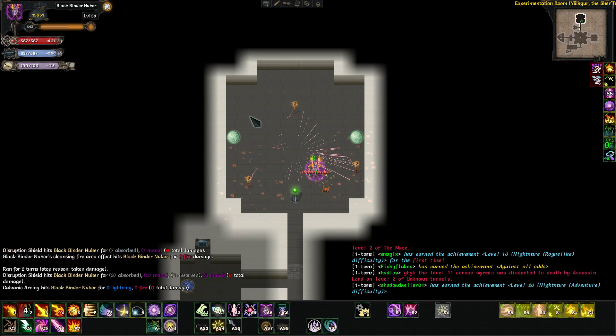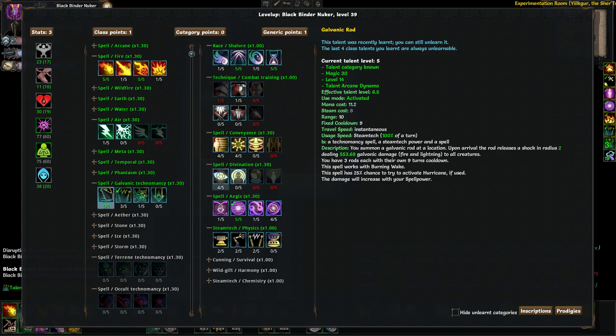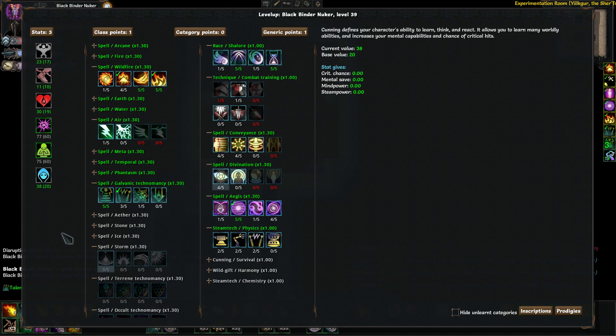You can have up to three rods, each with their own nine-turn cooldown. That means you've got about seven turns between casts of all three rods. I'll usually just start the fight off by blowing everything up with a galvanic rod. This can also activate Burning Wake, which is a wildfire talent, and it can activate Hurricane, which we'll go over later.